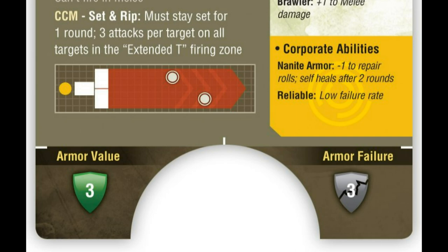The bottom left of the card has the armor value. A model's weapon strength has to equal or beat this armor value in order to cause damage to the model. The bottom right-hand part of the card, circled in gray, is the armor failure number. If a model is hit, it must make an armor failure check to see if there's any system damage — the number rolled must be equal to or greater than the armor failure number. The lower the number, the better built the armor is.